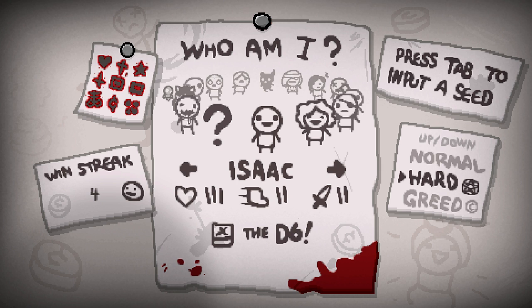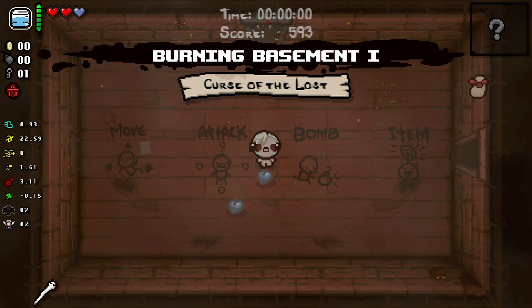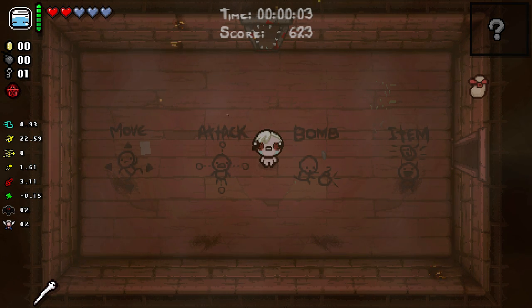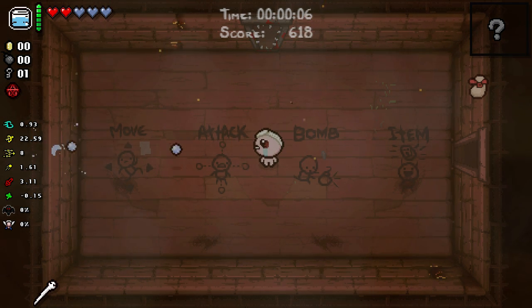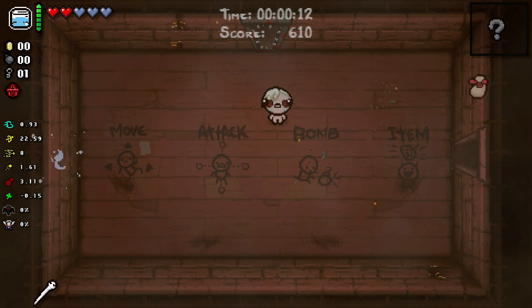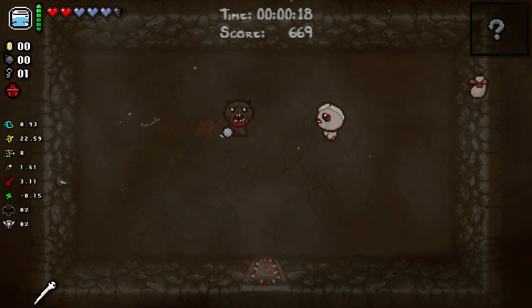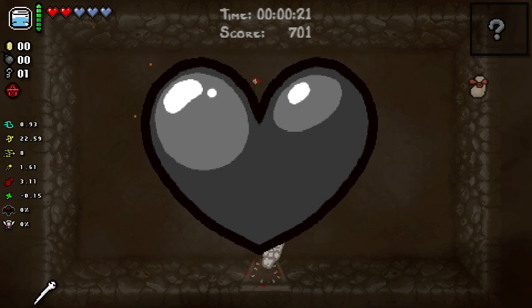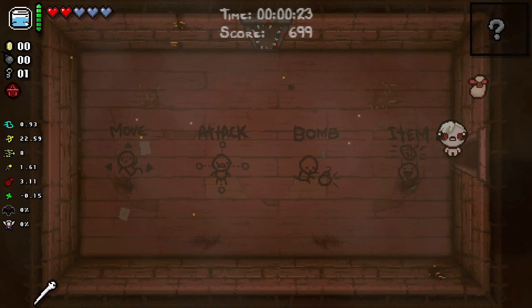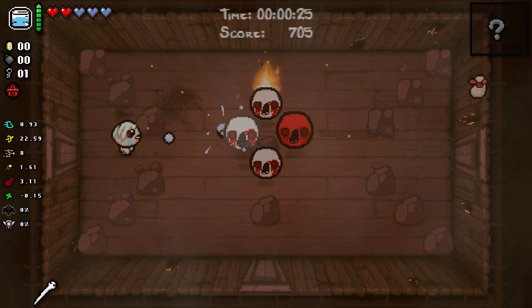Hello everybody and welcome back to The Binding of Isaac - another day, another run, will it be the final one? Who knows. So we've got Mr. Squeezy to start off with as well as Isaac's Tears. We've got really good tear rate, not so good damage, and really good shot speed. The seed code for those who want to play along is 62XWRC482.